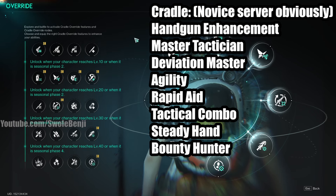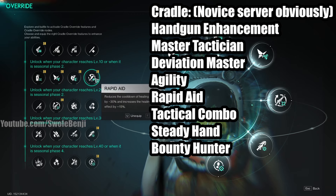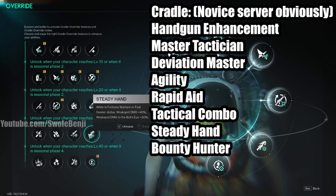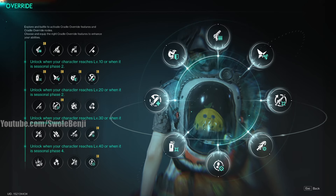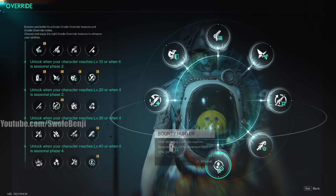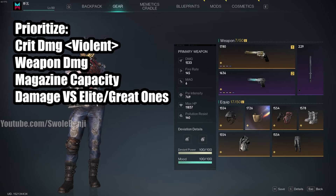Here are the Cradles — this is for novice servers. If you want to know how to update this build guide for normal and hard mode servers, if you've played through novice, you can figure out to mouse over the tooltip and read what it does — pick all the ones that have to do with Fast Gunner, Bullseye, and weapon damage with pistols. For mods, this is your priority: crit damage (the violent modifier — try to always get this one, you can even craft it yourself), weapon damage, and magazine capacity. Magazine capacity is huge — when upgraded, each piece of gear gives you about one extra bullet, which is a massive DPS boost. Damage versus elite or great ones is also great. Don't go for damage versus normal enemies because you already one-shot them anyway.